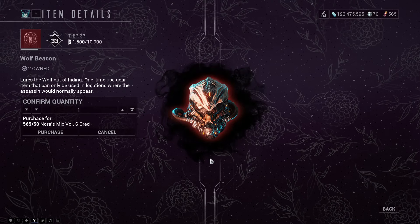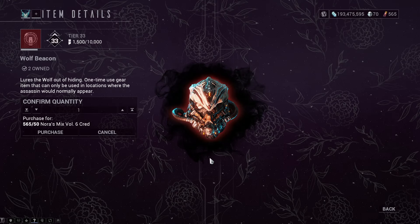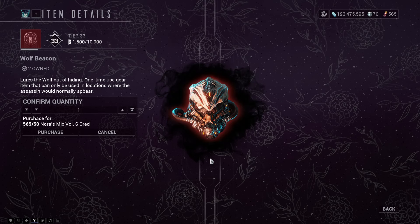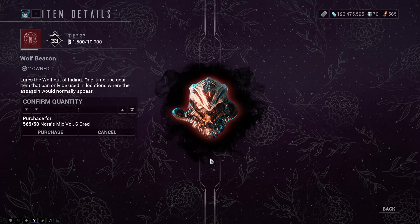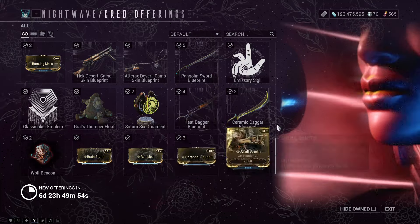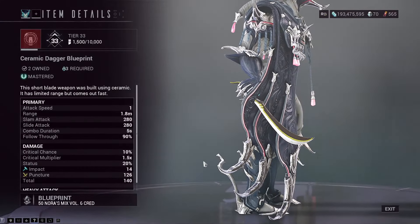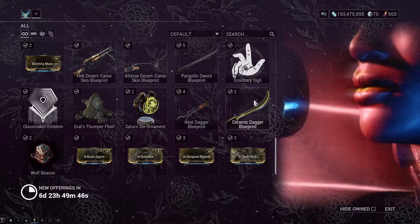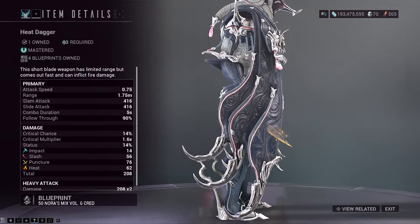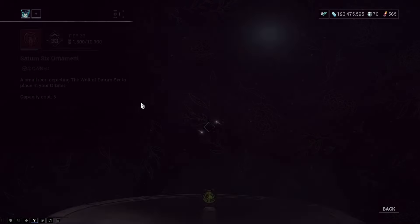There is the Wolf Beacon to get the Wolf of Saturn VI to summon into a mission, to be able to get the parts for the Wolf Sledge melee weapon. You need to take him on. You can have many of these but can only use one per mission to get him to spawn in. There is the Ceramic Dagger Blueprint and the Pangolin Sword Blueprint — both actual melee weapons. But I think I'll go for the Heat Dagger out of all three, because it's just more fun to set the enemies on fire.